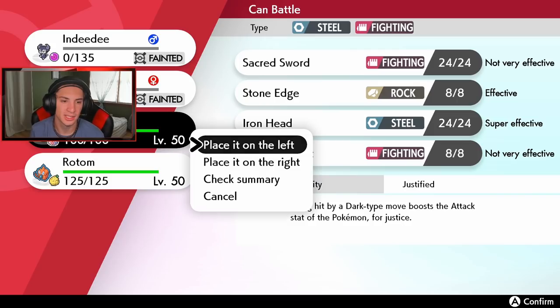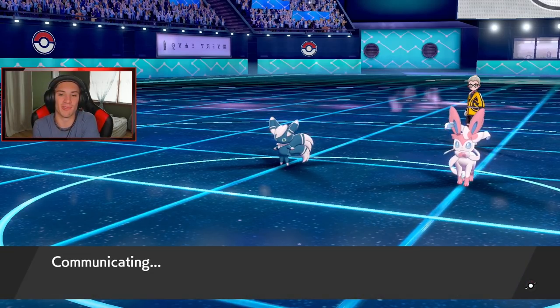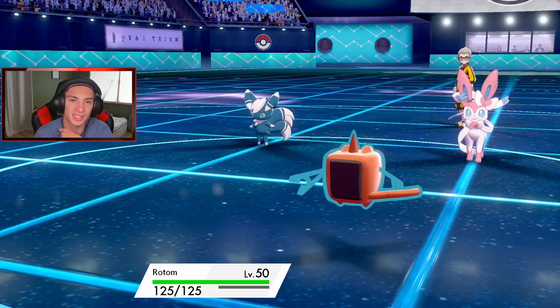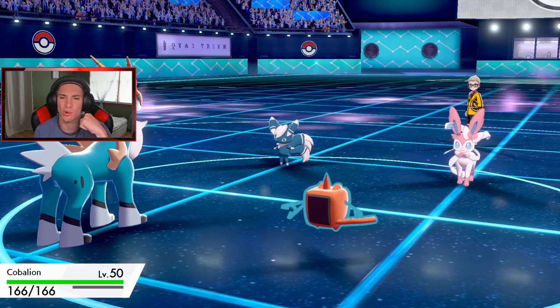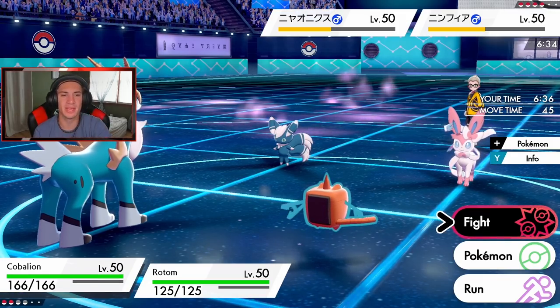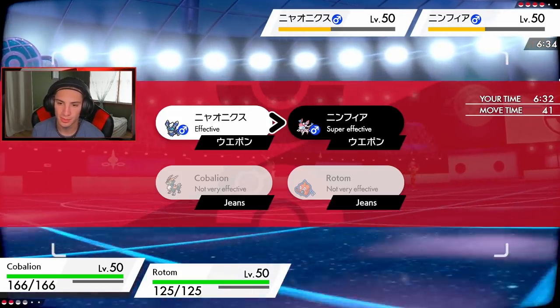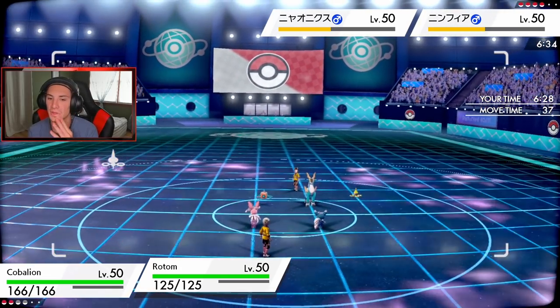We're gonna go Cobalion and Rotom — we're going to Dynamax Cobalion and get rolling. We get an effort — I could go for Max Steel Spike to boost Defense or Max Knuckle to boost Attack stat. Look how cool he looks — he looks like the big king of the forest or something. He looks amazing. We get Max Steel Spike — he might swap that Sylveon out.